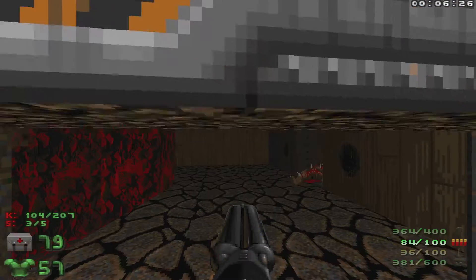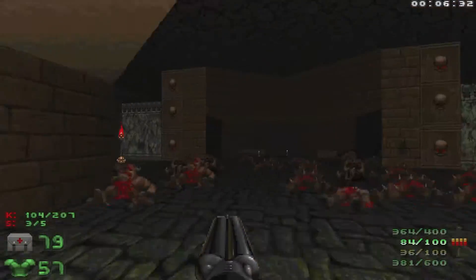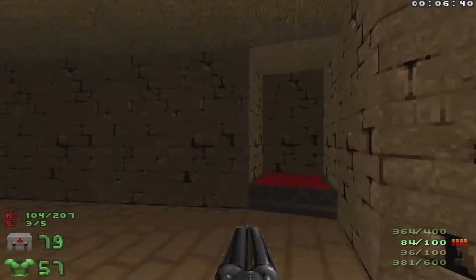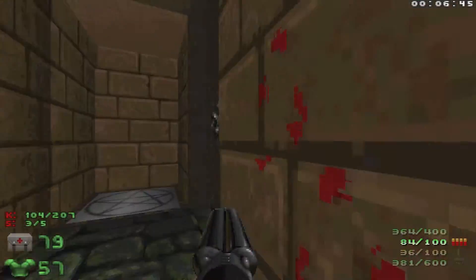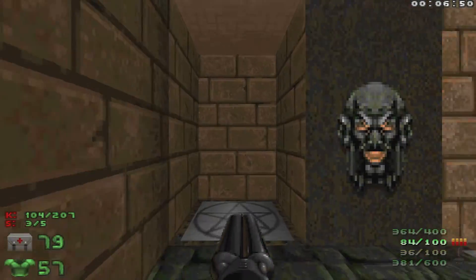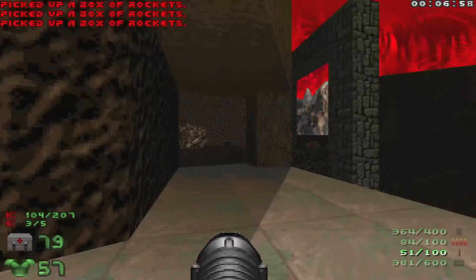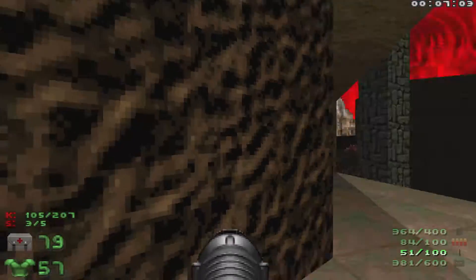Let's do a quick scan to make sure there are no imps over here — sometimes they like to teleport back. We'll head back and navigate through these teleporters to find the right one. We have a couple of Mancubi and an imp — let's see if we can get the Mancubi to take out that imp.